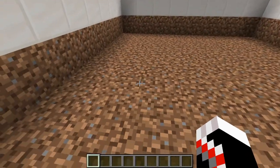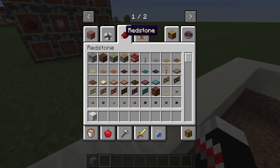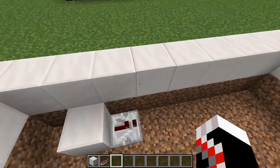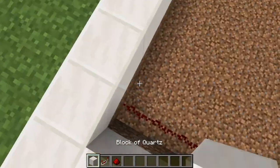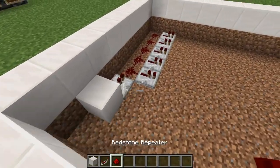Start by placing a block right here. You're going to want a repeater going into 5 pieces of redstone dust, and then repeaters coming out of that. That's how we're going to leave that right now.